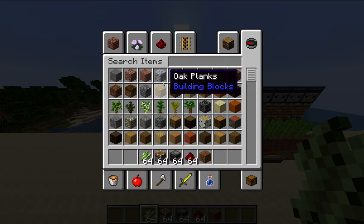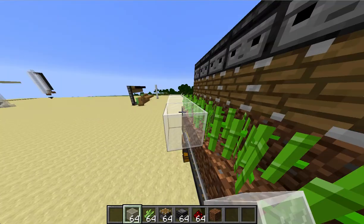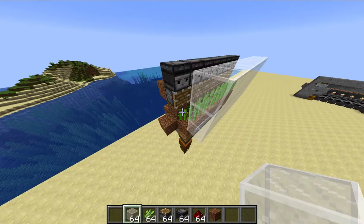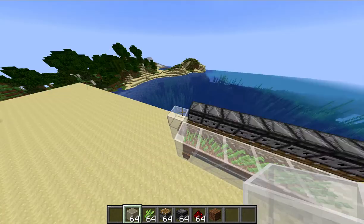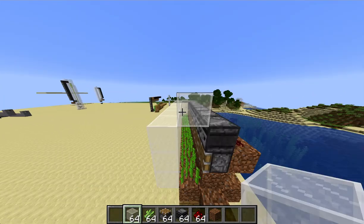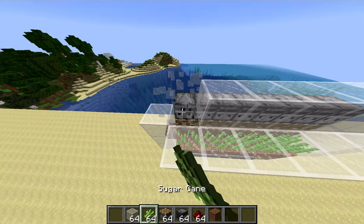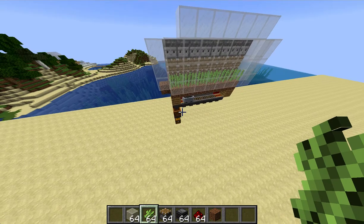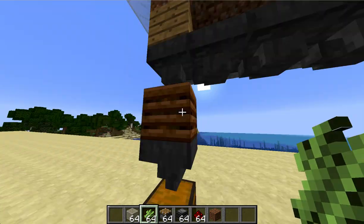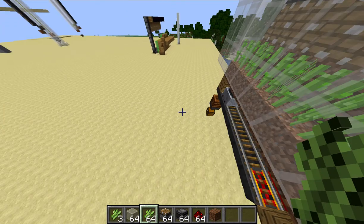Then put sugar cane all the way along there. You can get glass — I think white stained glass always looks nice — and put a block around it to make a nice looking sugar cane farm. This is pretty much the whole farm done. When sugar cane grows, it will get destroyed, picked up into these hoppers, go down into the composter — you can see it's already started at the bottom — and once it's done, the bone meal will go down into that chest.